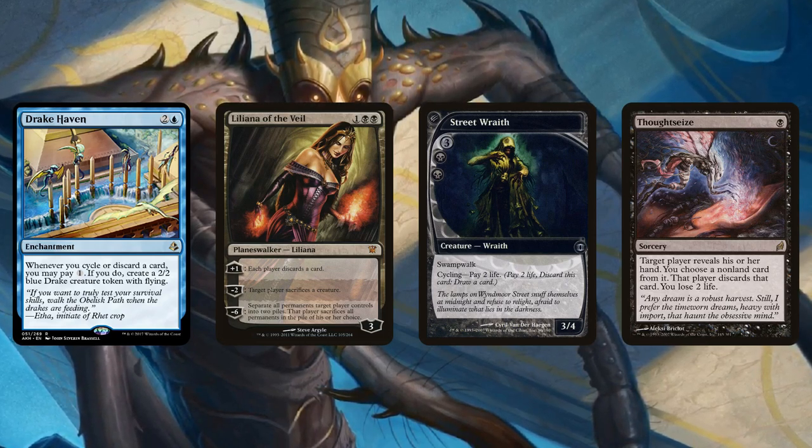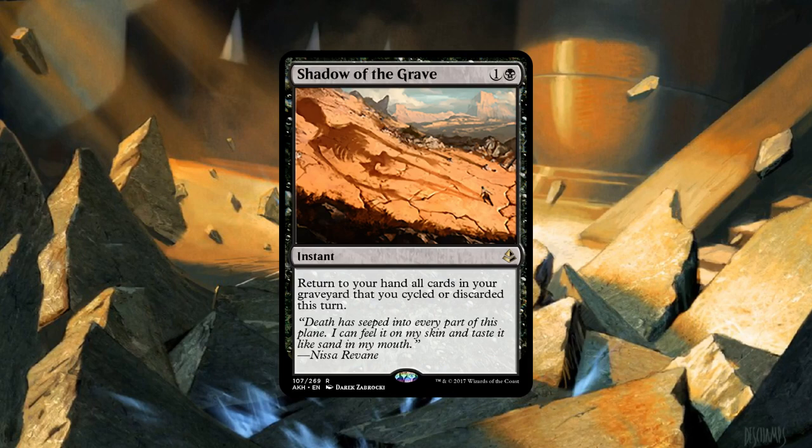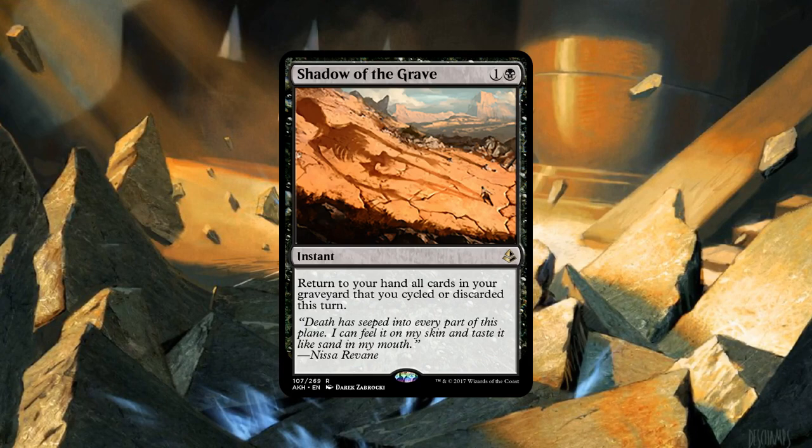Well, speaking of cycling, number eight on our list also deals with the text 'cycling or discarding' — Shadow of the Grave. Richard, I'm curious to know if you have any ideas of where you play this. No idea. It's one of these cards that just seems really broken. A couple sets from now, they'll release a card that creates a two-card combo and we'll have a new Amulet Bloom. Being able to return all cards from your graveyard that you cycled or discarded seems pretty good.